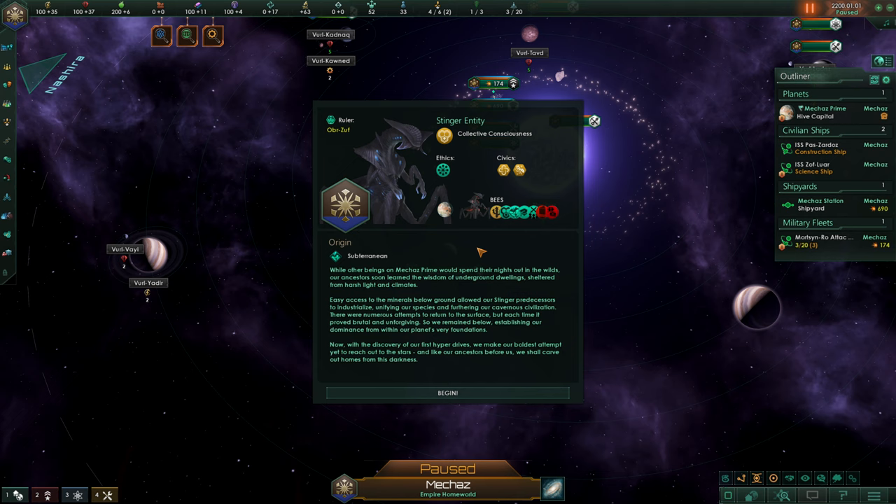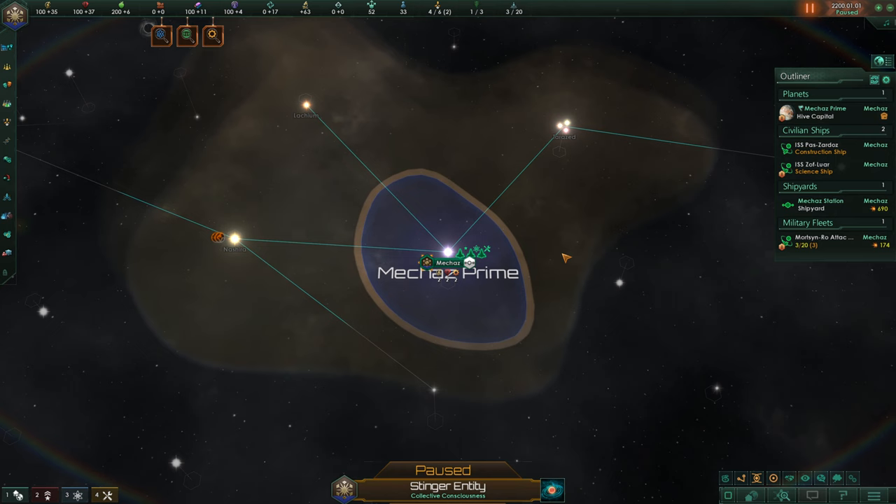This is intended to be a kind of shorter series, but we aren't still planning on conquering the galaxy. While other beings on Mecha's Prime - we never changed that name, but I guess we're Mecha's as well - would spend their nights out in the wilds, our ancestors soon learned the wisdom of underground dwellings. Easy access to the minerals below ground altered our stinger predecessors to industrialize, uniting our species and furthering our cavernous civilization. Now, with the discovery of our first hyperdrives, we make our boldest attempt yet to reach out to the stars.